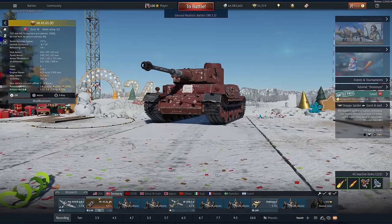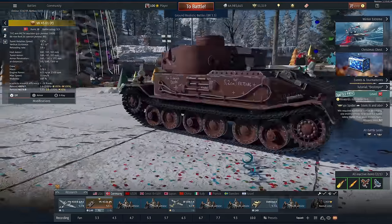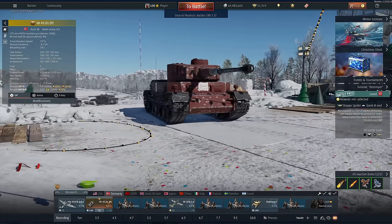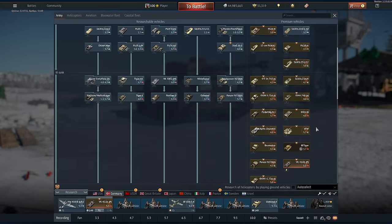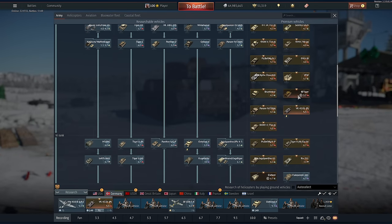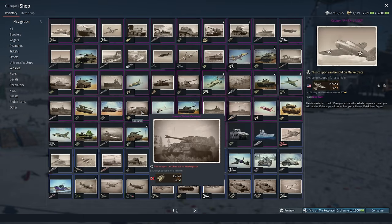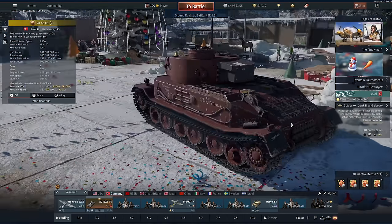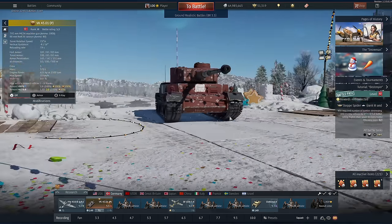Hi guys, and welcome back to the channel. Today we're playing one of the rarest Tiger ones in the game — this is the VK01P. I'm an avid collector of vehicles in War Thunder, and this guy is one of the last ones I have for the German ground tree. The only thing I have missing now is the Fury Tiger. I've got the Elephant and this guy in coupon form, bought at 50% off. The Christmas sale came around, stuff on the marketplace crashed, and I picked this up for just less than $50 — which is very expensive for a vehicle.